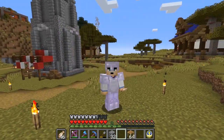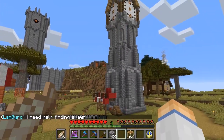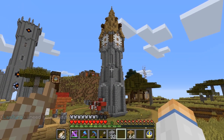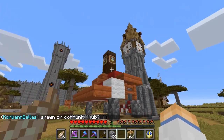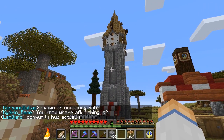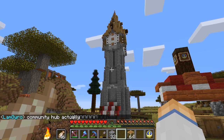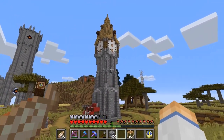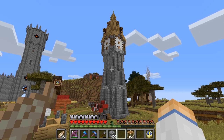Hello everybody and welcome to another tutorial video. It's been a while since I made one, but in this tutorial I'll be showing you how I built my clock tower on the Etho Community Season 3 server. I decided to build it just for the heck of it, and I've been planning on building one on the intrinsic server, so I thought this would be a great warm-up. I'm proud of how it turned out, so if you want to build this, stay tuned because I'll be showing you how to build it on my creative world.